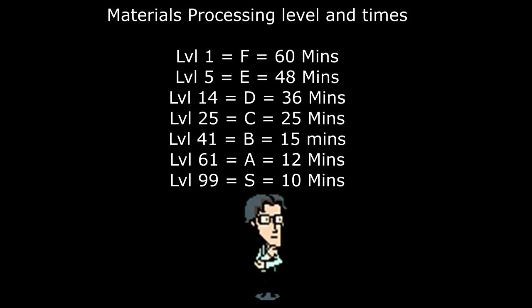At rank S it takes 10 minutes to process your materials. If you're just starting out and considering this method, don't do it — you're most likely F or D rank and you'll end up wasting more time getting a small amount of resources. You'd be better off leveling up your base development platform first. Once you get to B, A, or S rank, then you should consider doing this. Other than that, don't really attempt it.